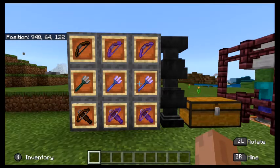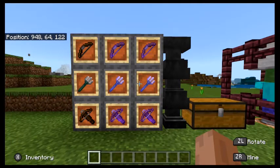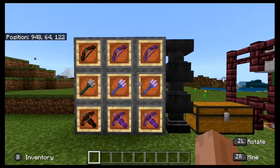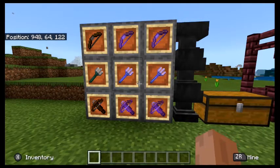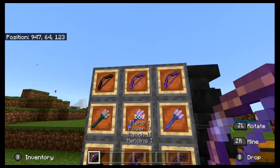Hello and welcome back to Minecraft Enchantments, the series where I talk about what enchantments to use on what items and recommend what enchantments you should use. We're focusing mainly on range here with the bow, the trident, and the crossbow. So let's start off with the bow.